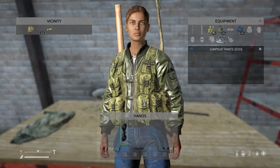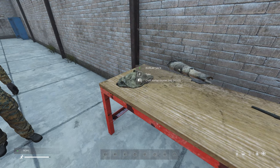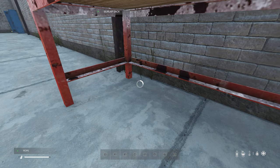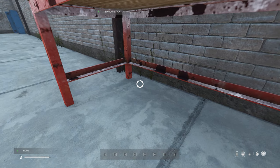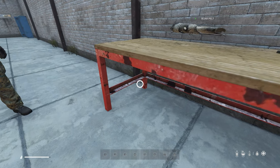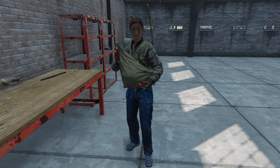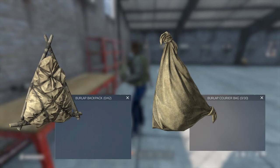To craft our improvised courier bag, take the rope in your hand and then target the burlap sack or boar pelt, and holding down the highlighted button — which is the left mouse button on PC — we will begin to craft it. When the crafting animation has finished, it takes around nine seconds, we will have crafted a courier bag that can be used as is, or you can use it to craft the upgraded improvised backpack which has 42 slots compared to the 30 slots of the courier bag.